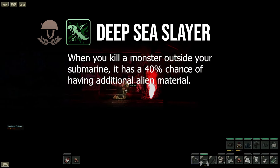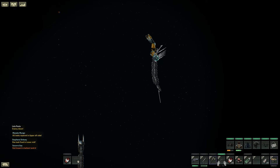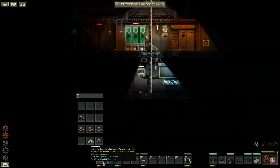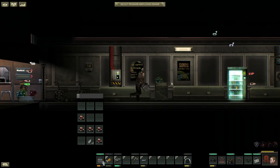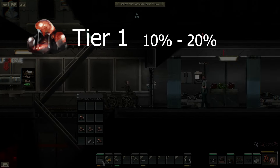Deep sea slayer is located underneath the specialist tree and will increase the chance of dropping additional UGM by 40%. So if you have a medic and soldier who have those skills, the soldier when killing and looting a monster outside the submarine has a 75% chance of finding UGM. All UGM is randomized so there is no way of farming specific material. However there are three tier sets of UGM, each tier giving you stronger genes, but again this is randomized.